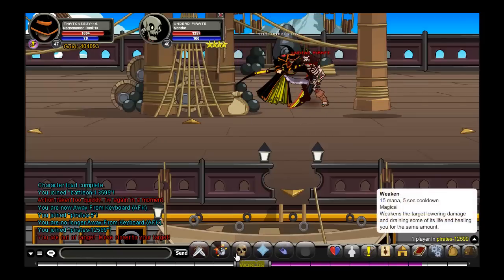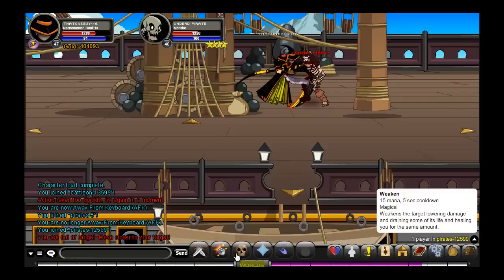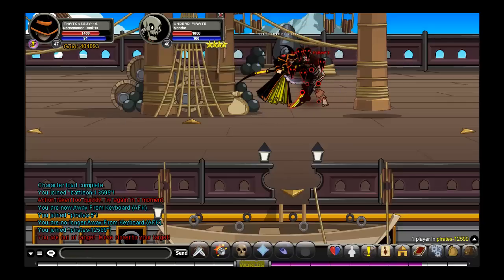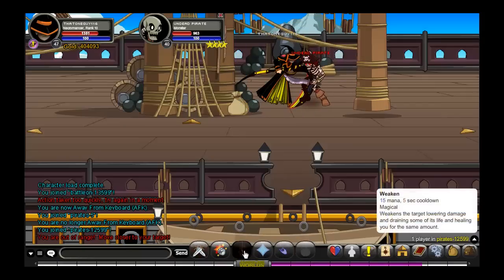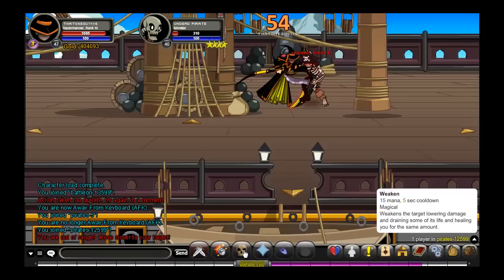We also get Weakened: 15 mana, 5 second cooldown. It weakens the target, lowering damage and drains some life, healing you for the same amount. So depending on how much damage you do is how much healing it does to you. I believe I did 4000, so I basically maxed out my health. So I got full health again, which is very good because I was battling a Lord of Chaos.